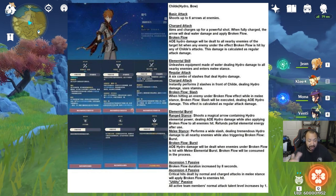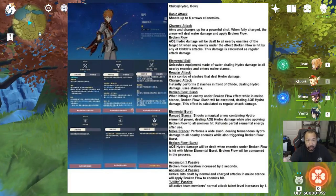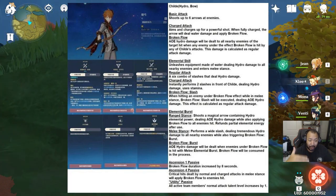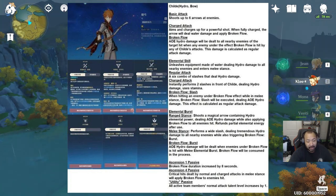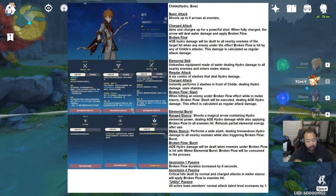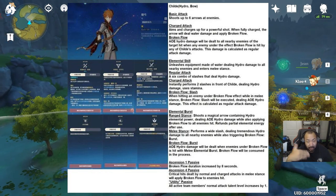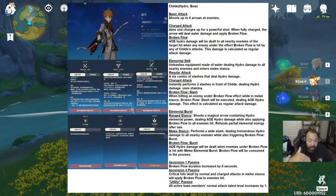For his first ascension, ascending him increases Broken Flow duration by 8 seconds. His fourth ascension makes it so critical hits apply Broken Flow, so you won't need as many conditions — which means increasing crit rate on Childe is going to make your life a lot easier. His utility passive increases your normal attack talent by one level, which can significantly boost damage depending on the character you're using.